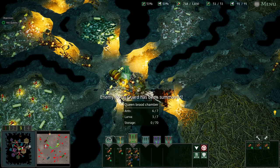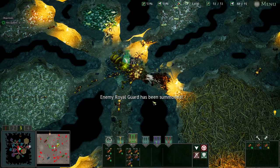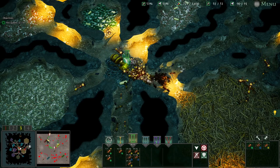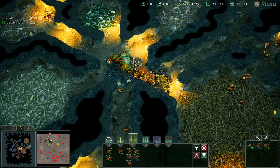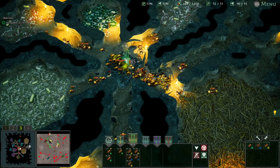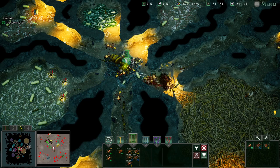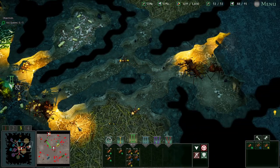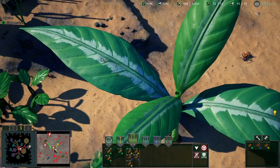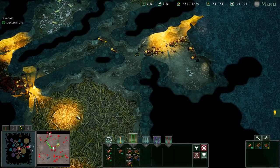There we go — royal guard. That's going to be a rough one. I've just noticed I left them collecting food — stop collecting food and just attack. You guys keep collecting the food. We're going in — oh they've got quite a few upgrades. They've got some majors that are upgraded or it could be the royal guard. The leafcutters are coming in now as well — this is not good. I think my army's going to get smoked. Yeah, they've pushed in and got us.